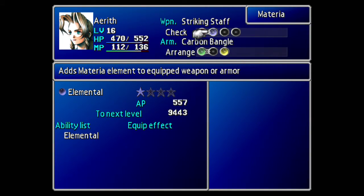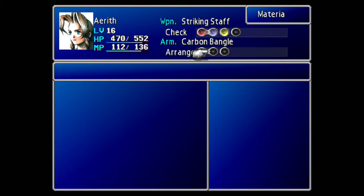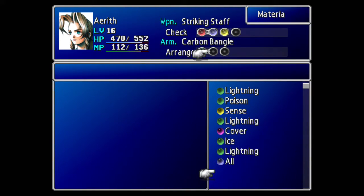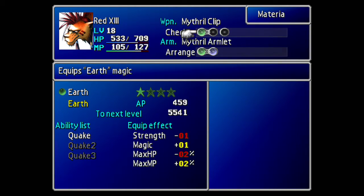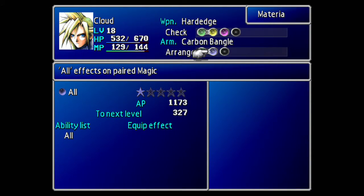Elemental. And if we put Enemy Skill at the top as well, then we can have on the bottom just Restore and All. And lastly for Red 13 we want Earth, Restore/All. And that's what he's already on, so that's helpful.